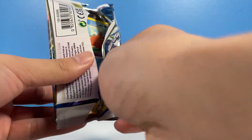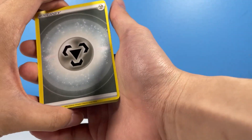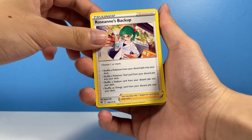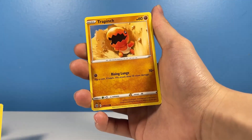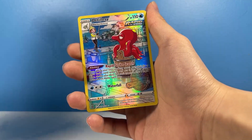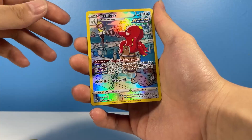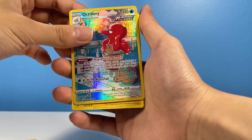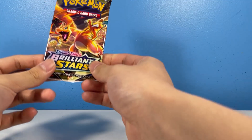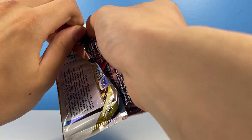Brilliant Stars — one of the greatest sets in Sword and Shield. We can do this. We've caught up; we just need to overpass them now. Come on, Brilliant Stars, let me win, please. Octillery with the save! Forget the last card, it doesn't even matter. That's two points right there, because that is greater than a Holo Rare. We finally surpassed the box!